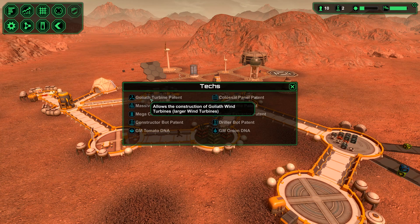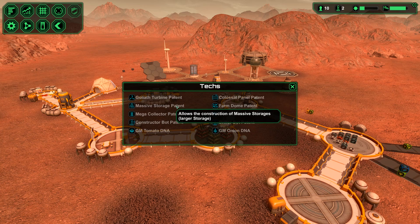Here are the technologies: Goliath turbine patent, massive storage patent, GM tomato DNA, super extractor.